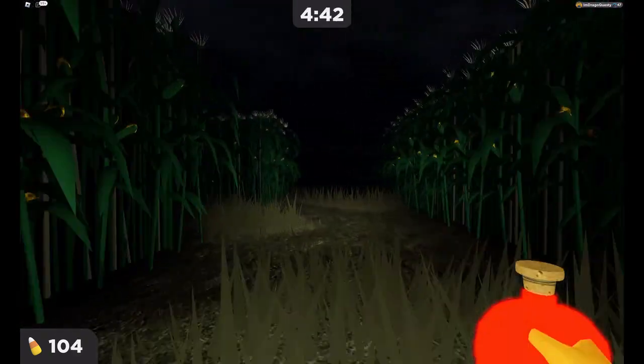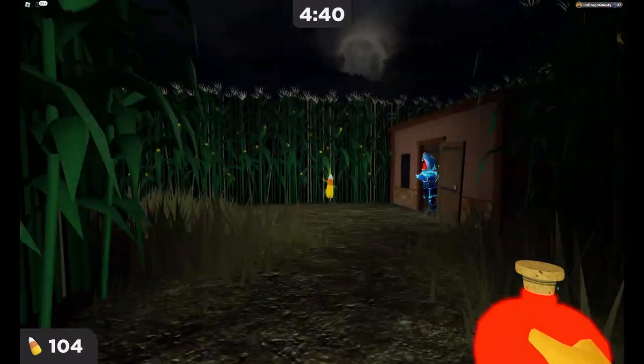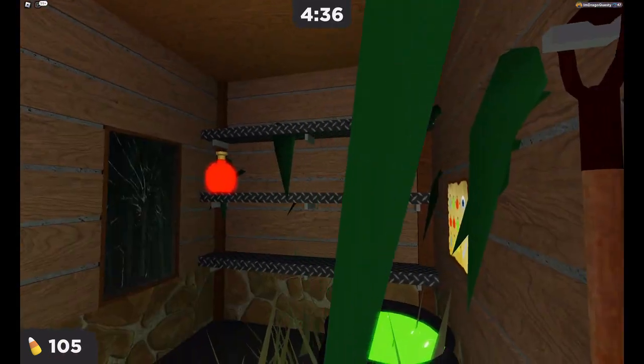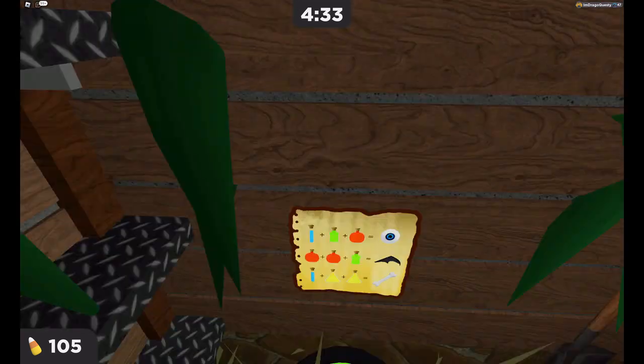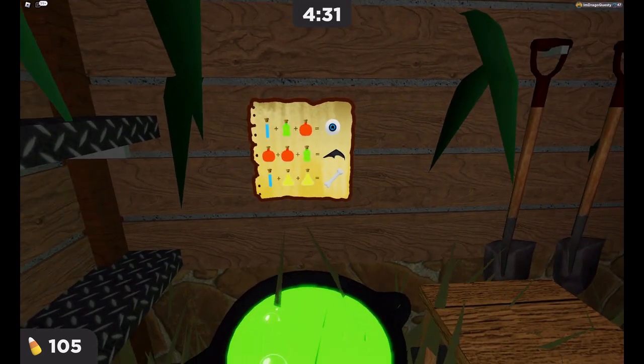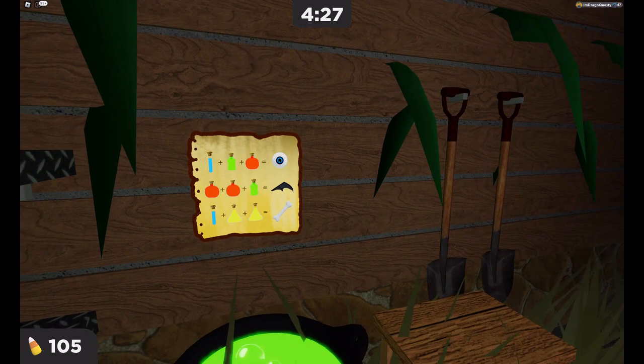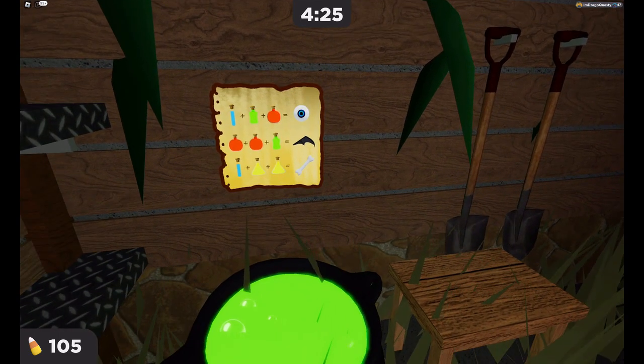Oh! Red potion! Safe house! So this is what I was talking about — we stored it up there. Wait, what's this? We have an eye, a batwing, and a bone? Alright, let's work with either the eye or the batwing because we got a red potion.